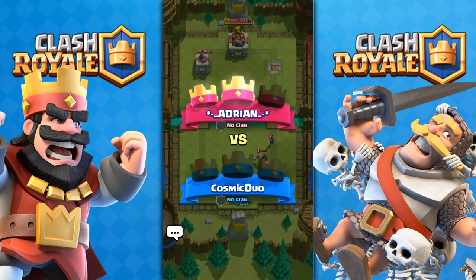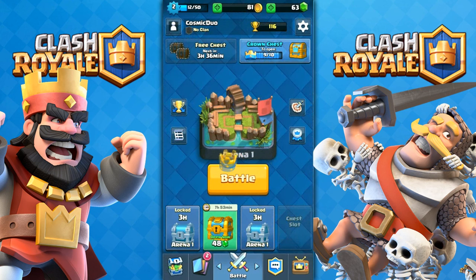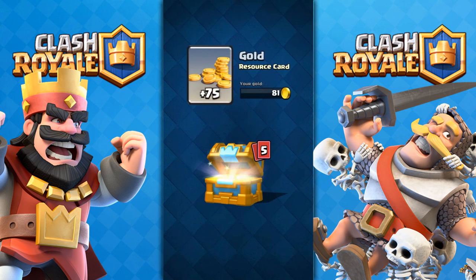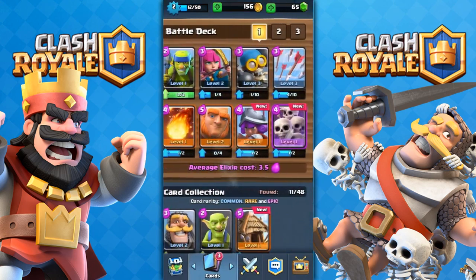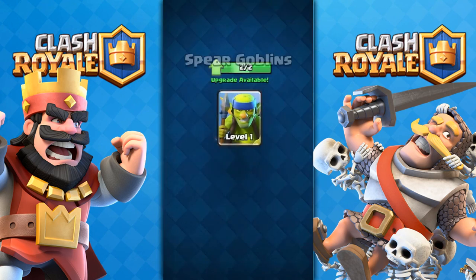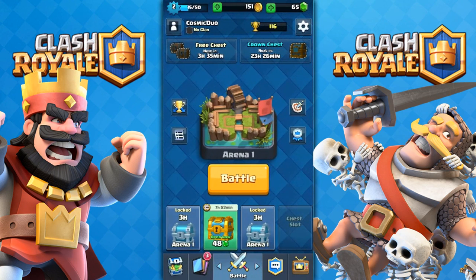So we are going to hop into the crown chest. Negative three trophies — oh no. I lost a total of four trophies but went up 216, which is pretty good. I get 75 gold, two gems, Spear Goblin — that's always nice — Knights, maybe I should use those, Goblins, and Goblin Hut. Yes, we got it. I will see you guys in the next episode. If you guys enjoyed it, hopefully you guys can smash that like button. I'm enjoying the Let's Play, hopefully you guys are too. Peace out.